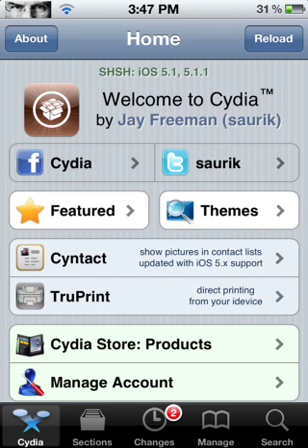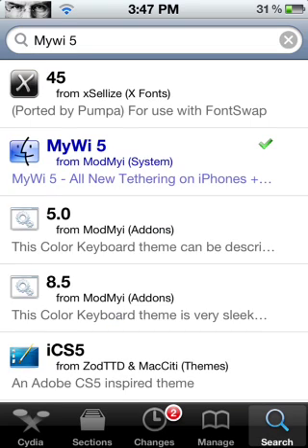How to get MyWi for free in the Cydia store. Once you open up Cydia, go to search and you're gonna search for MyWi. Make sure you press the search button — don't take the one that pops up, press the search button.